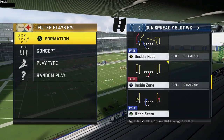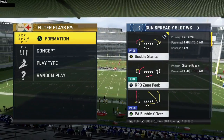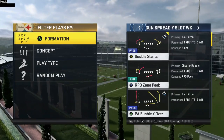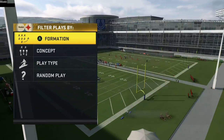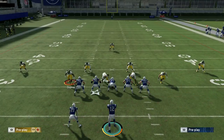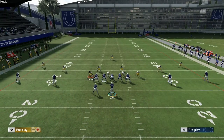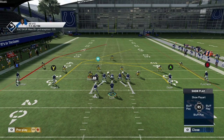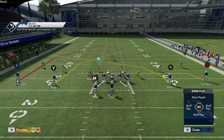Now let's talk about Double Post — similar to PA Bubble Y Over but from the other direction, with double post action from left to right. I don't really use this play for the double post action necessarily — I use it because of the A tight end Doyle's over route. You can block your running back and drag your B wide receiver for a nice drive route concept across the middle of the field, while still having big play potential on the over route for Doyle.